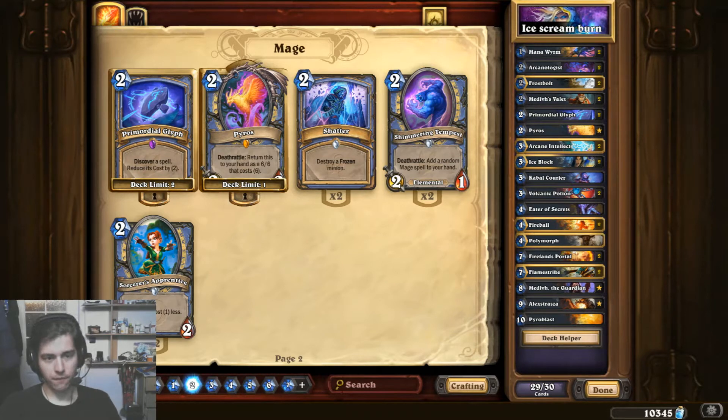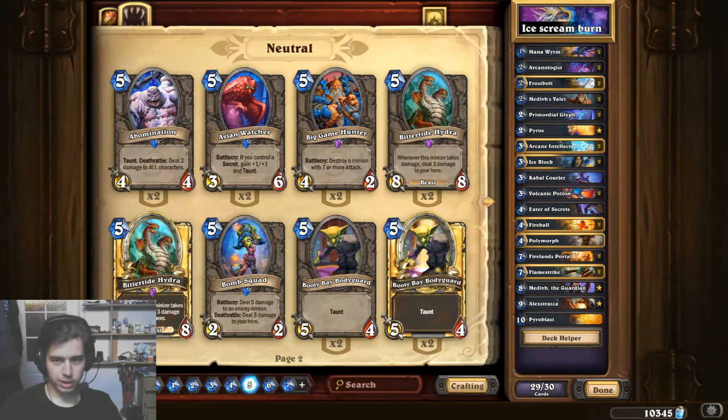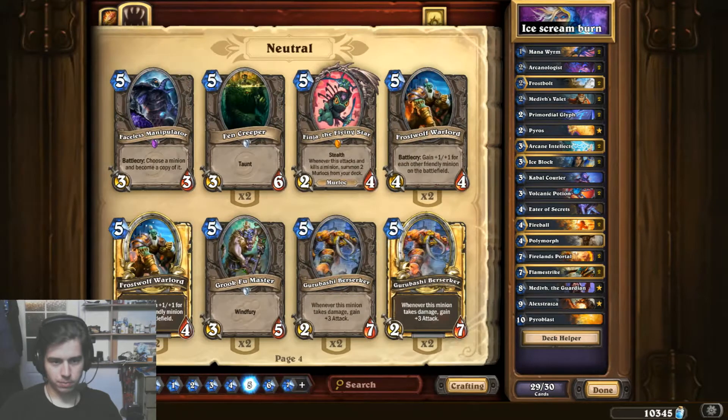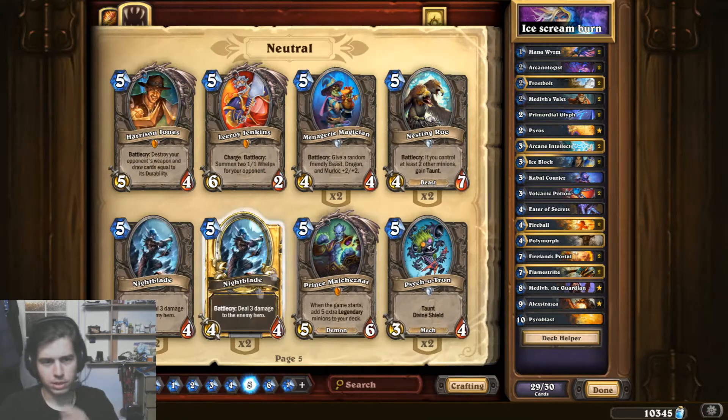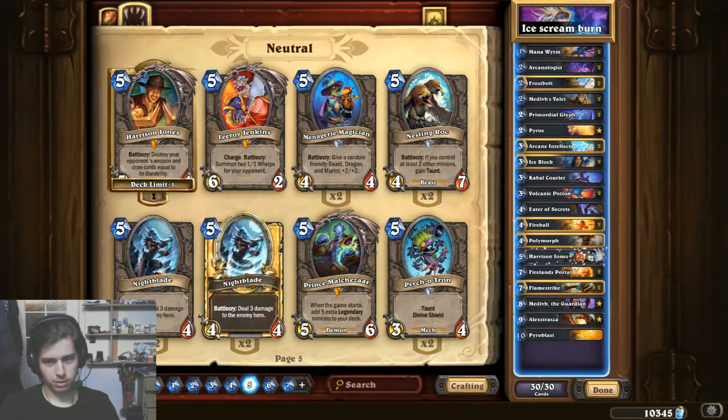I know there's been an argument that you're playing Elise for the extra potential burn, but I think Pyros is still okay. And because I'm also missing the Gluttonous Ooze, which gains armor, and I really don't want to craft it, I decided to try out Harrison Jones and put him in the deck.